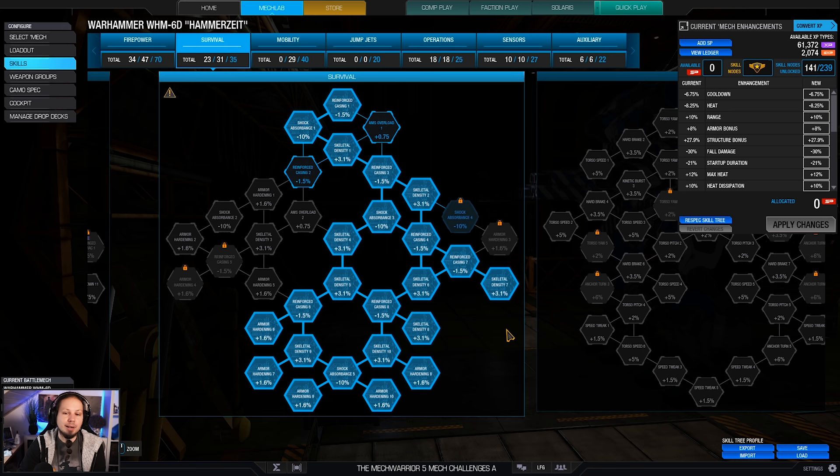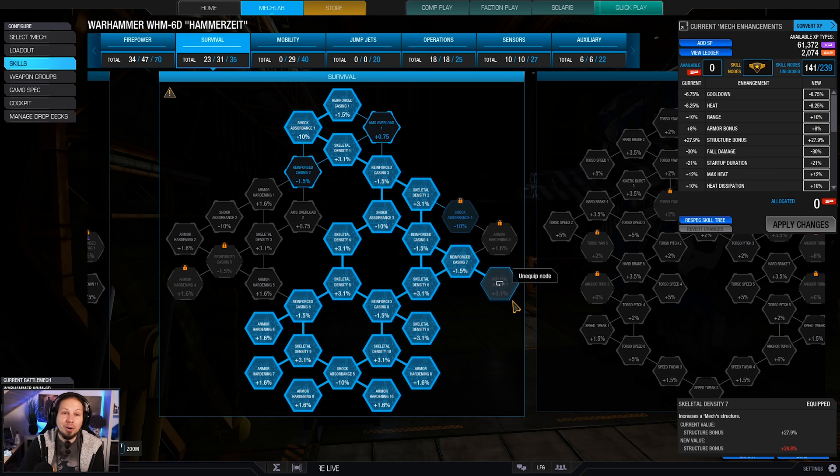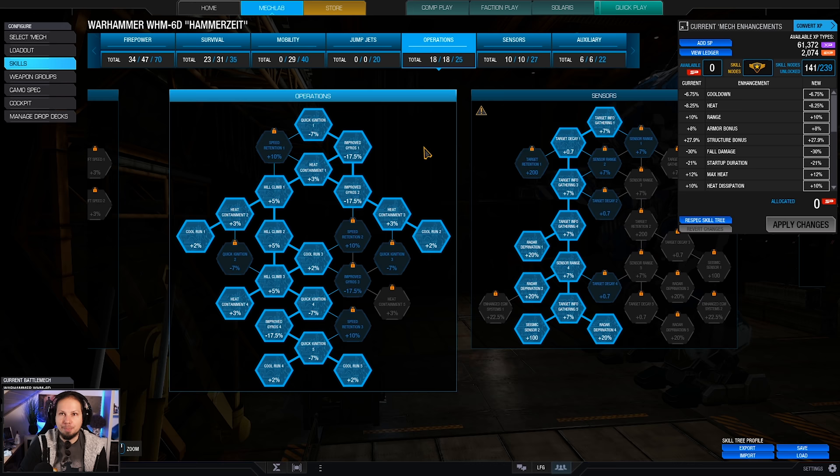As per usual for laser vomit, the firepower tree — we try to get down to the laser duration nodes, getting some heat gen and range and cooldown on the way down, as well as amplifying our skeletal density. We have some structure quirks on the Warhammer so I'm going for that today. The more skeletal density you have, the more you can overheat and take internal damage, so this is additional heat management.